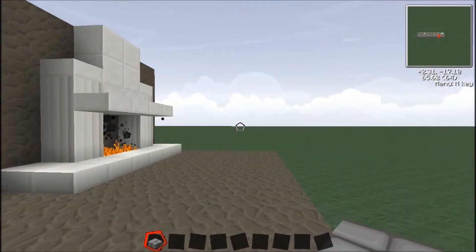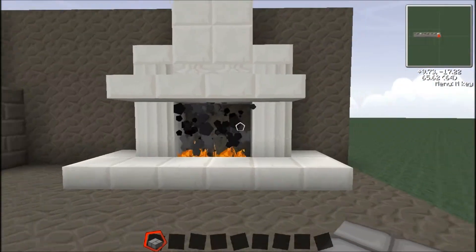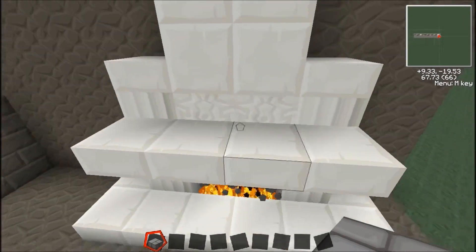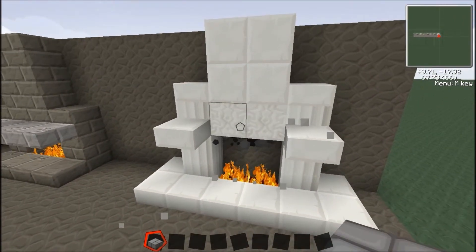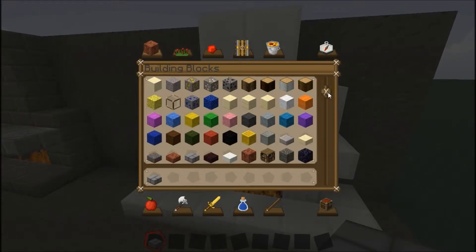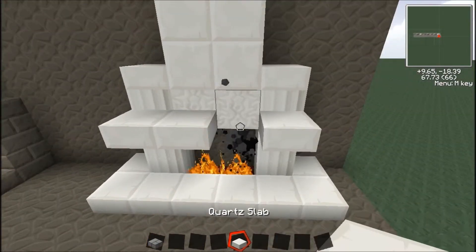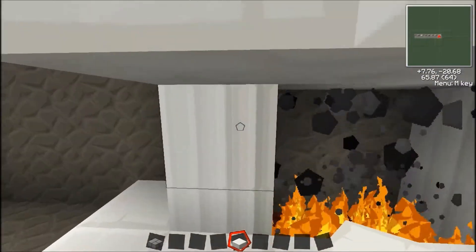And then this last one is my favorite. This one is quartz — pillared quartz, quartz slabs, and quartz blocks. I put the chiseled quartz right there behind those. And I put pillared quartz, which I really love.